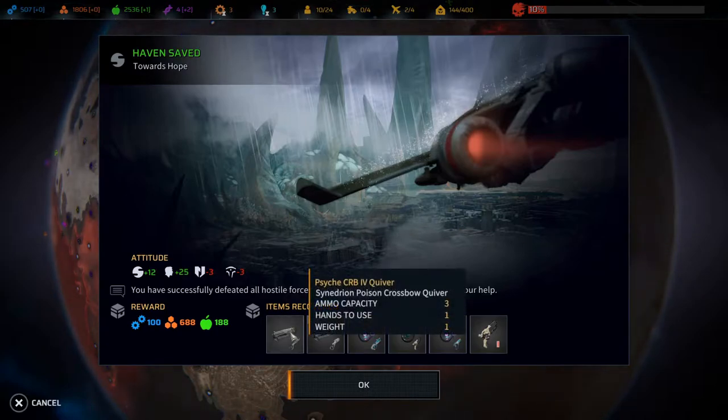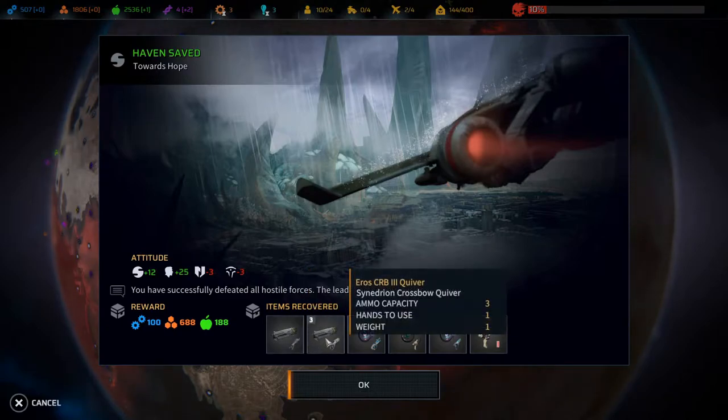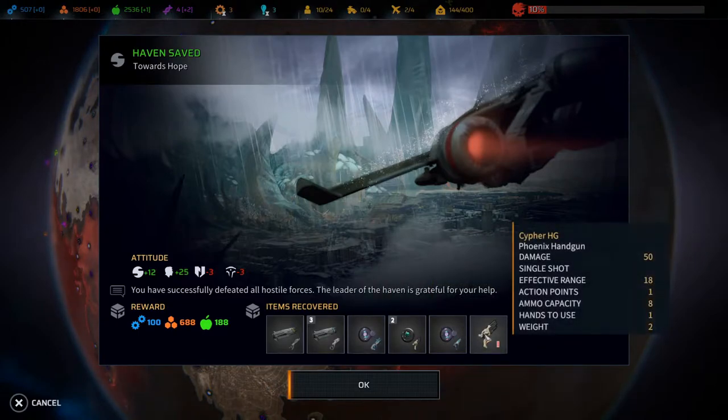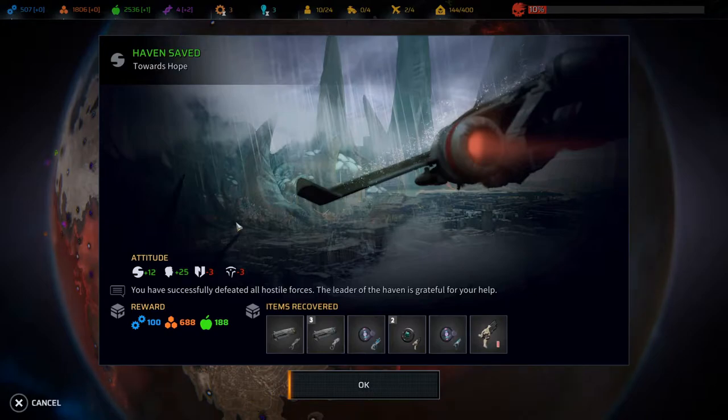We did get some stuff: a CRB poison crossbow quiver, crossbow quiver, magazines, and a cipher handgun. Synedrion likes us a lot more, which is good.